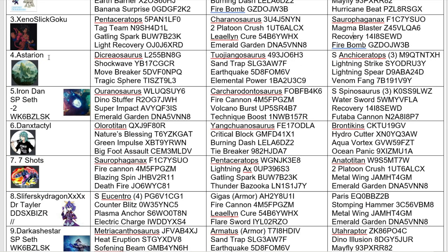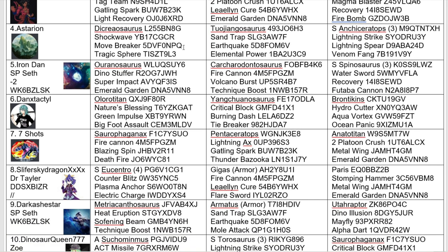Now for our next combatant, we have Astarion — I think they're a newbie in this tournament. They have a Decreosaurus, Tujongosaurus, and Superhanky Saratops. Very interesting team. You're probably wondering why they've got minus 2 in their name — this is one of the guys that broke one of my rules. As a result they receive a point deduction, so Astarion is starting on minus 2 points in the group stage.